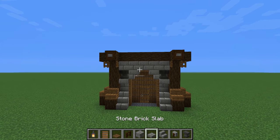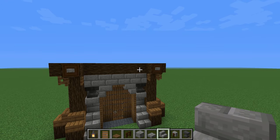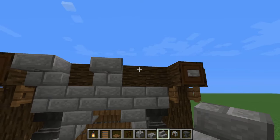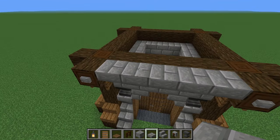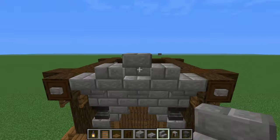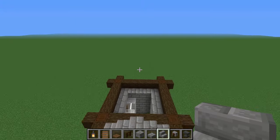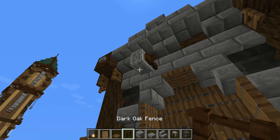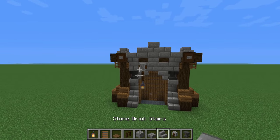Then we have one little thing to do: this little overhang right over here. It serves as a sort of roof bit or roof frame. It's really simple — we're going to have a stone stair, stone stair, stone stair, and in between the stone stairs we'll have some stone brick slabs. After that, a stone brick slab on top of those, and then a stone stair upside-down in the middle. Copy this on all four sides and the base is finished. Before we go to the next floor, there's one little thing — a lantern for a little light right over here.